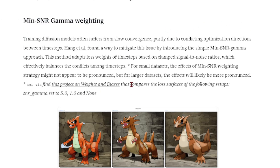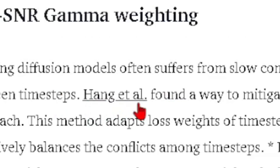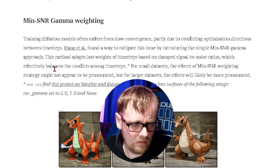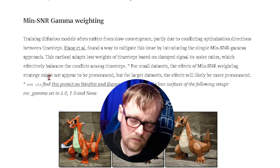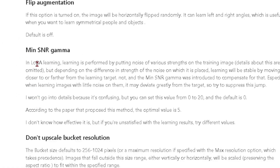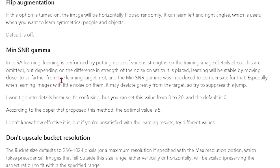Here's a page that looks promising. Training diffusion models often suffers from slow convergence, partly due to conflicting optimization directions between timestamps. This researcher found a way to mitigate the issue by introducing the simple min SNR gamma approach. The method adopts loss weights of timestamp ratios, which effectively balances the conflicts. The min SNR weighting strategy might not appear pronounced, but for larger datasets it becomes more pronounced. Salman told me that it helped with lighting and colors.